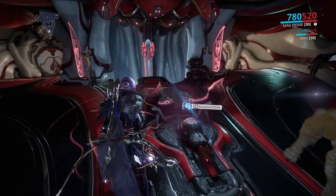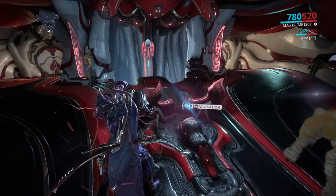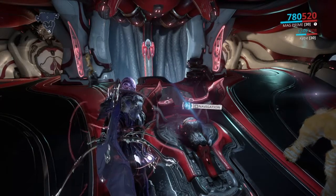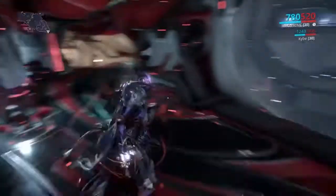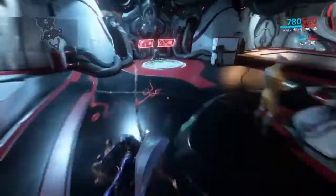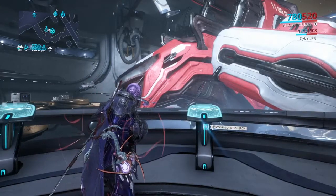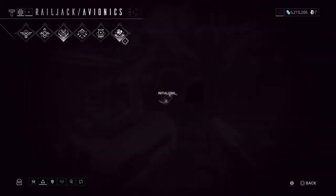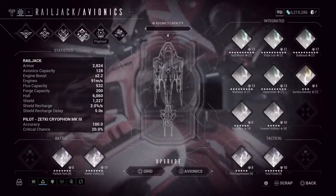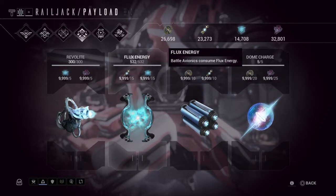If you are invited to a Railjack mission, do not touch the controls — the captain will not like you and will most likely cancel whatever you were doing. If you wanted to go somewhere higher level, you'll probably just end up leaving the squad and having to find another squad to run with. Do not waste all the captain's resources.